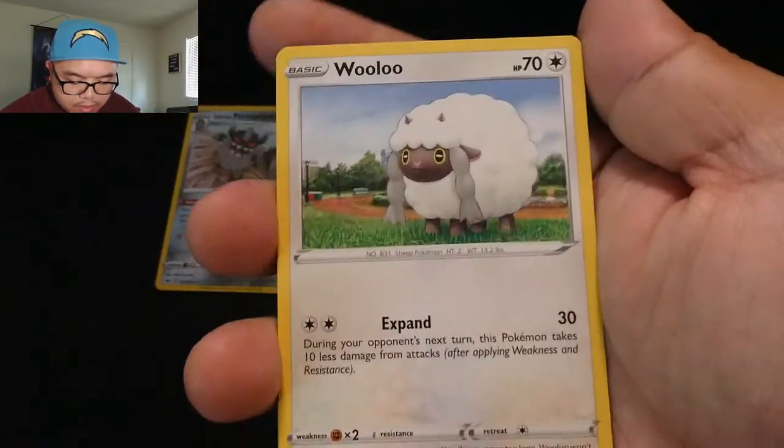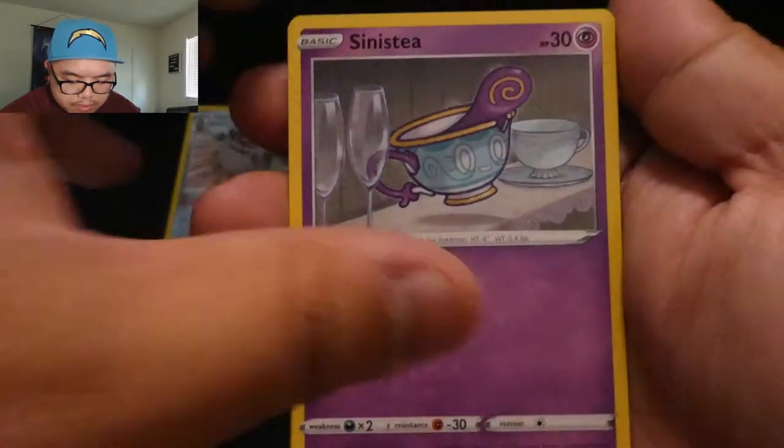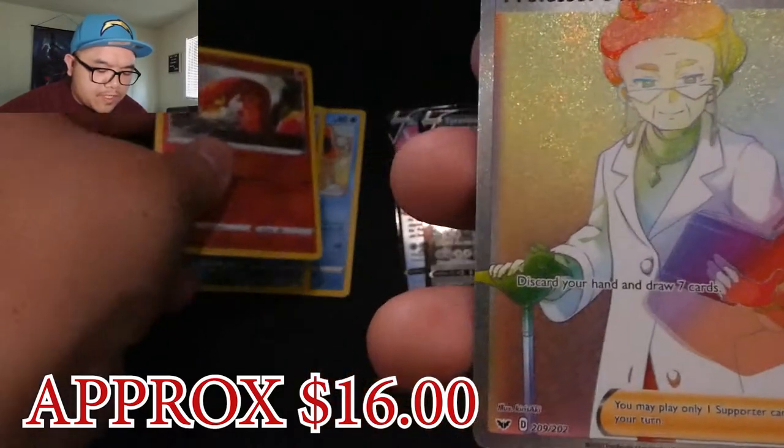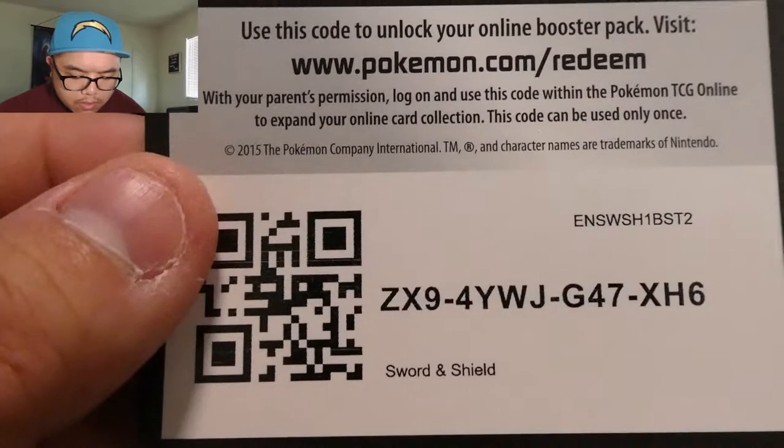Rainbow rare Professor's Research — that is what I'm talking about! I've actually gotten this card before, so as excited as I am seeing it again, it's not my first one. But it's still a really good card to pull. A Sword and Shield rainbow rare is really top notch.